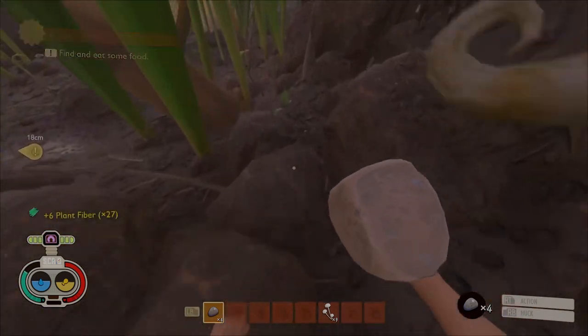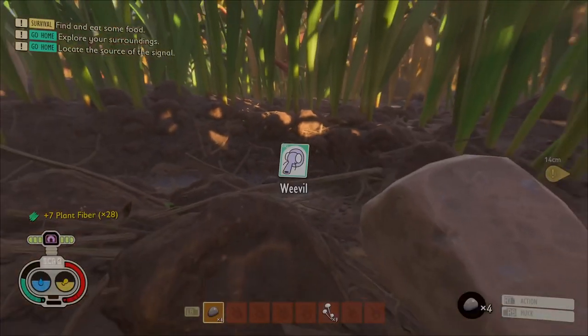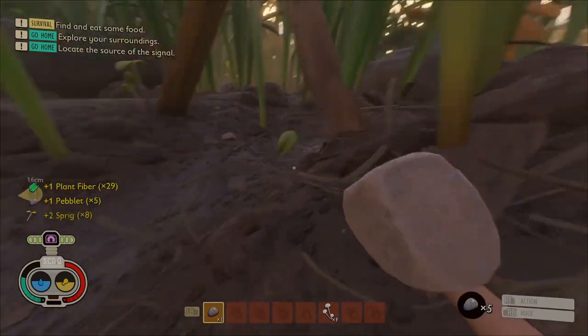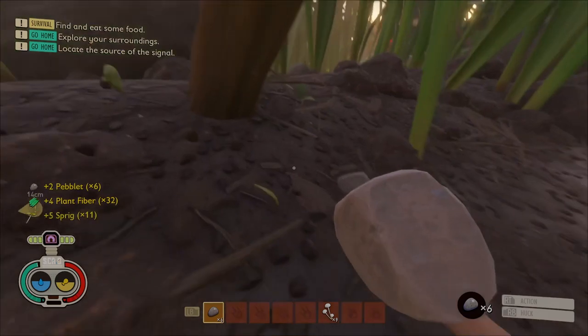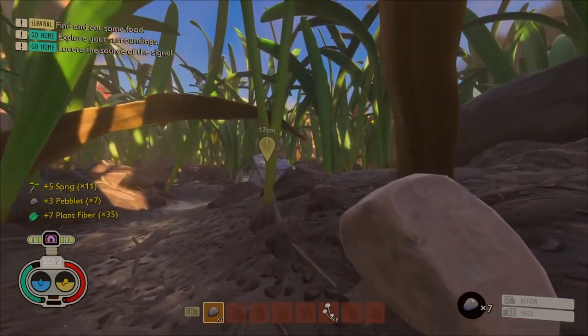Make sure you are gathering an abundant amount of resources. You can never have too much of anything. In early game you will run through grass, plant fibers, rocks, sap, clovers, and so on. All the common and easy-to-find resources are common and easy to find for a reason. I'm going to be using the majority of the first day just gathering stuff and filling up my inventory with whatever I can grab.